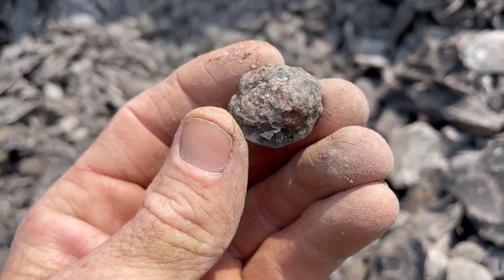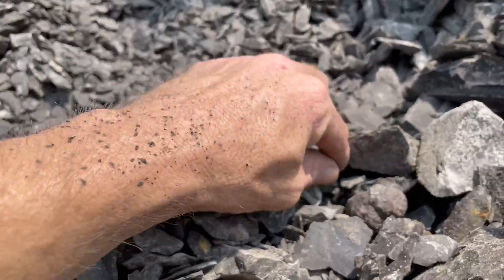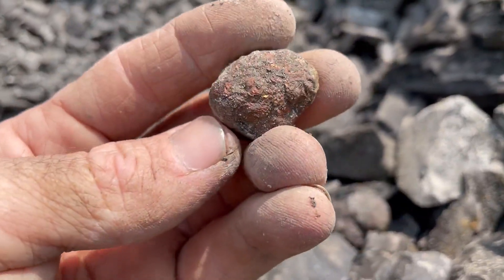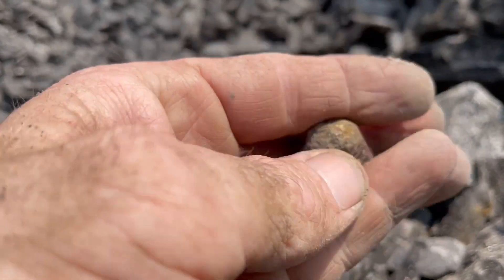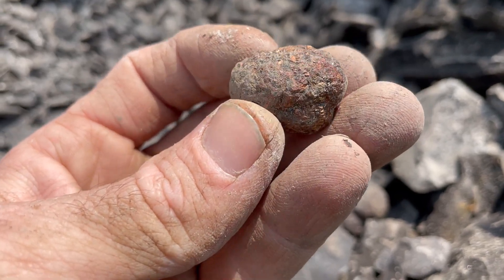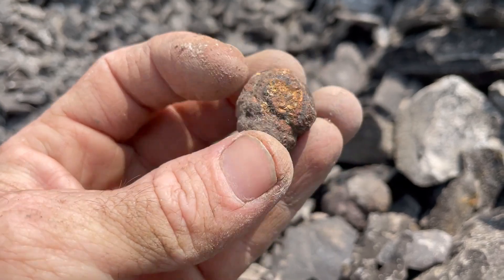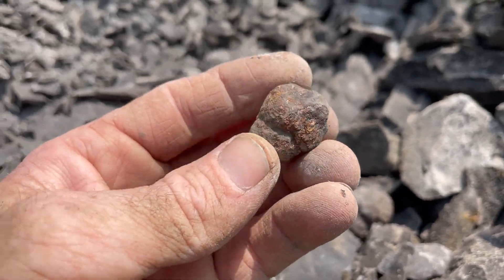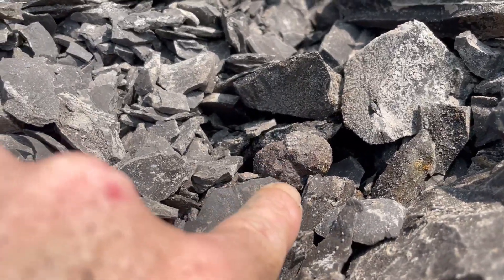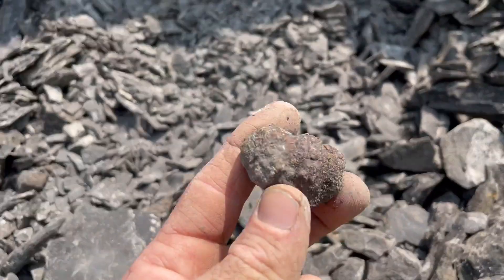Doesn't look like much right now but it will at home. Drop that one in the can. You can see some shine on that one a little bit better. That rust color will go away unless you don't want it to — you can leave it on there once you get it soapy clean. But what I really wanted to see was that one — check her out. Oh yeah, there we go. There's the big one for the day.